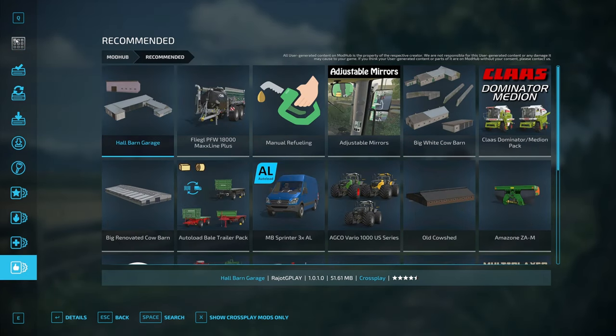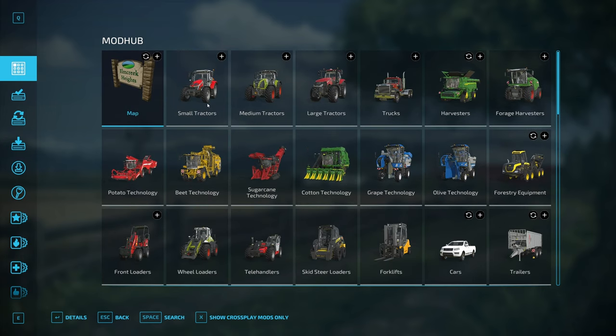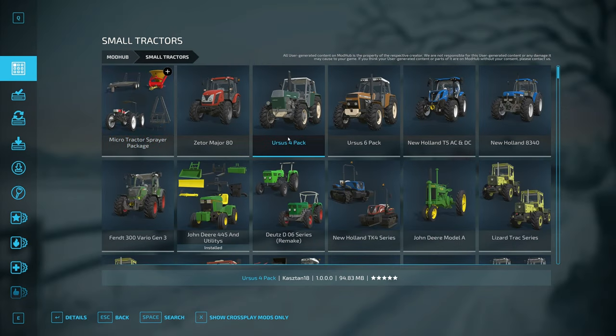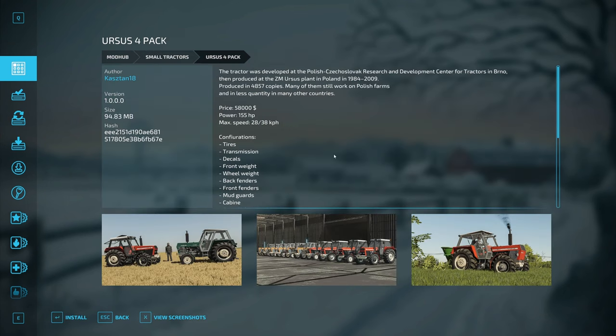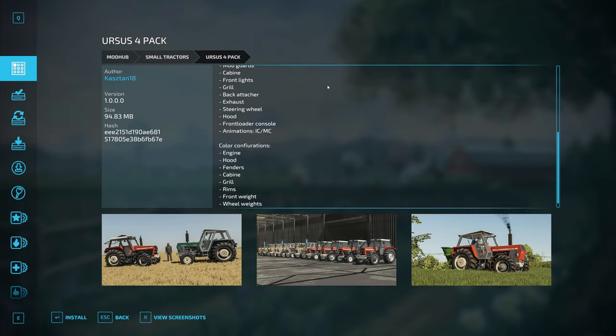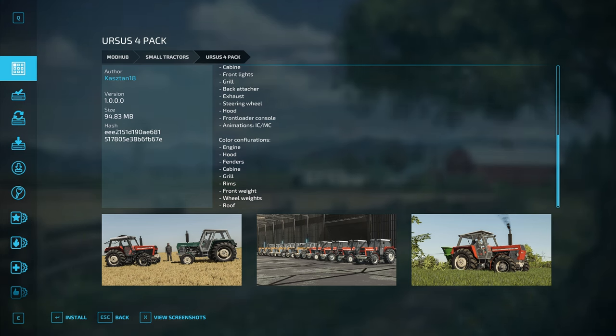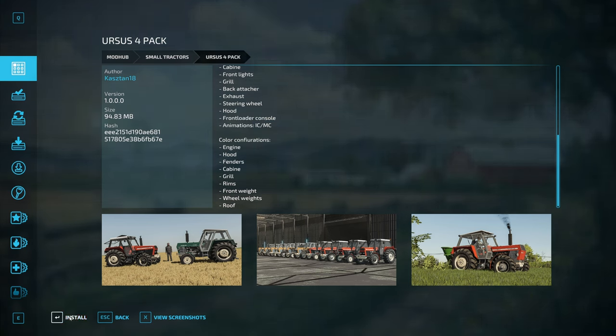Let's say we want to add a new piece of equipment. We'll go into the Small Tractors. If you click on the mod you're interested in, you can either hit Details down here at the bottom, or you can double-click it and it'll open up to give you more information. This will give you details that the mod creator includes about the mod, and screenshots so you can get an idea of what the mod will look like in-game. Once you're happy with it, click Install and the mod will automatically download and install into your game.